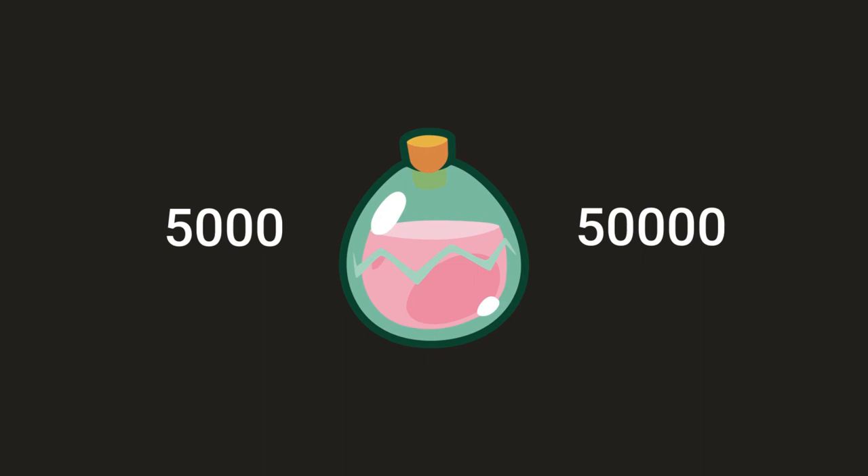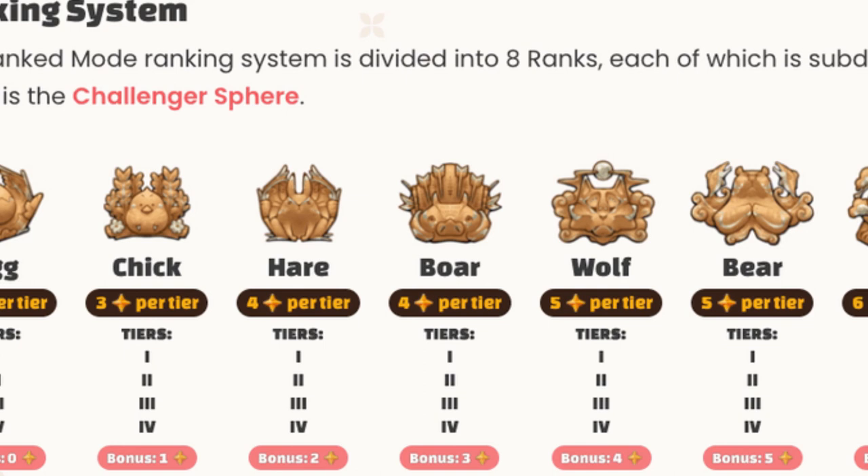Runes and charms can provide a great demand sink for SLP. The higher rarity runes will likely cost thousands or hundreds of thousands of SLP just to mint. With there being 8 ranks in Origin and more energy to play more games, the competitive range will expand. These are just a few benefits of having runes and charms in the game, which is the first true vertical progression mechanism in Axie Infinity.